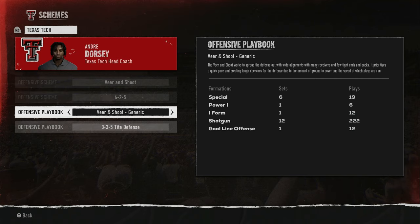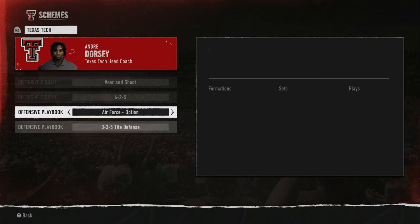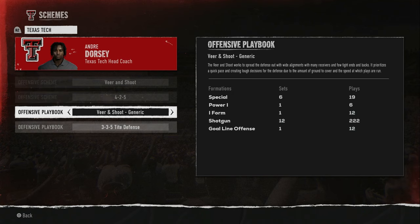Offensively I like the veer and shoot — that's what I've been running. I've been stupid successful with it, and we even have testimonials from people who switched to it. The veer and shoot spreads the defense out with wide alignments, many receivers, tight ends, and backs. It prioritizes a quick pace and creates tough decisions for the defense due to the amount of ground to cover and the speed at which plays are run.